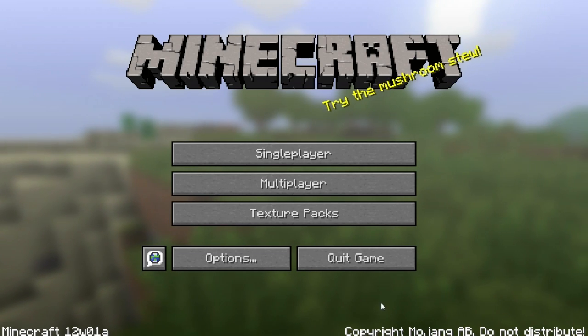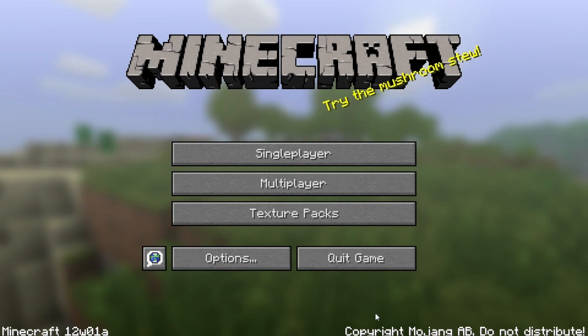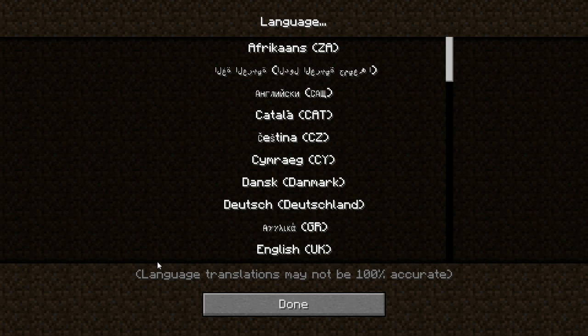This is a look at the new update for Minecraft 12W01A. It looks like there's a button on the left here, which I'm guessing is languages that they added, apparently.